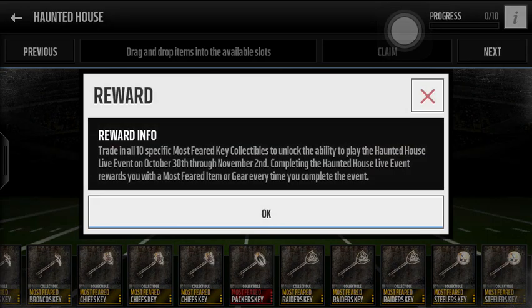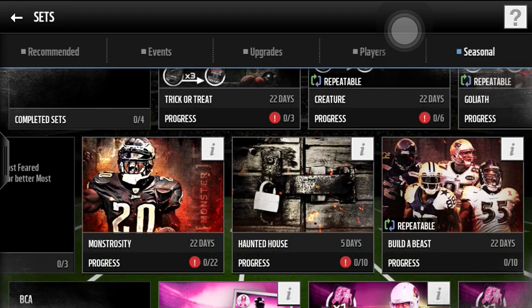You need to trade 10 Pacific keys every time to play the Haunted House live event for the next three days — the 30th, the 1st, and the 2nd. Complete the Haunted House live event, and every time you do, for a Most Feared item you get a gear or an item, so you can get a player, a key, or some gear for sets like Build the Beast.